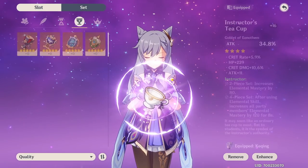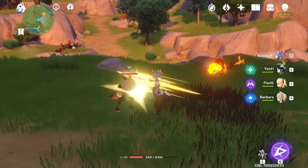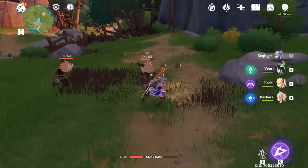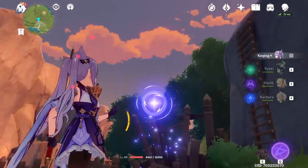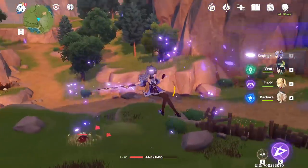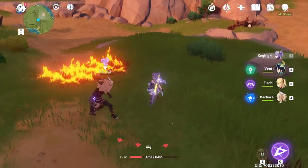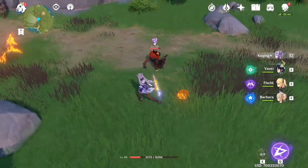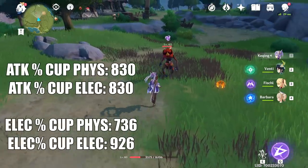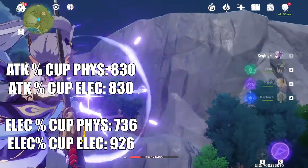Obviously our Physical Damage will go down. Here we have the same group of enemies, we're just going to hit one. Basic attack - okay, that was a critical, not counting. 736. So obviously a lot lower, as expected. Now we're going to hit one with Electro Damage imbued. 926. I'm being very careful not to hit one already imbued with Electricity, because then Lion's Roar will proc. And as you can see, we are doing more Electro Damage than before with the Attack% cup.